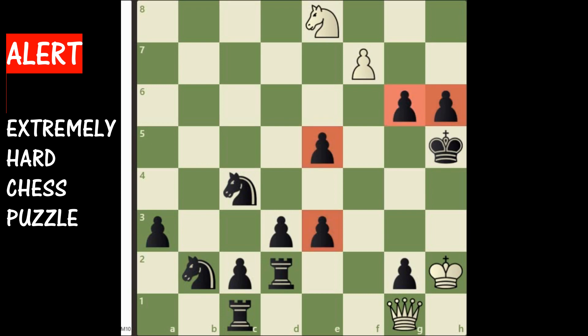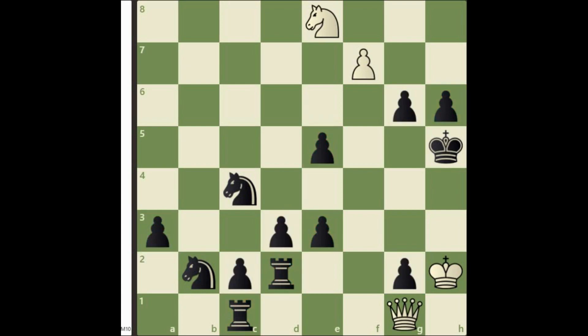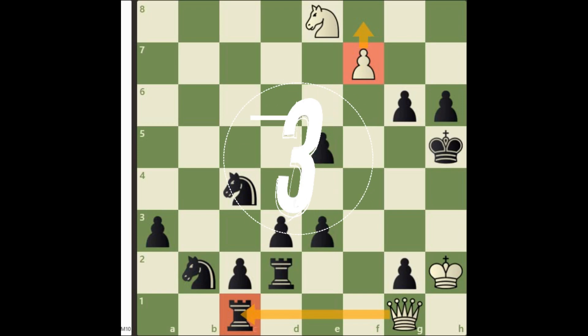Currently black has so many extra pieces on the board. Black's passed pawns are also looking dangerous. On the other hand, white's queen is attacking the rook on c1. White also has an extremely strong passed pawn on f7. Now pause the video and try to solve this legendary puzzle.